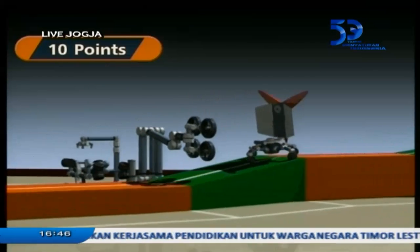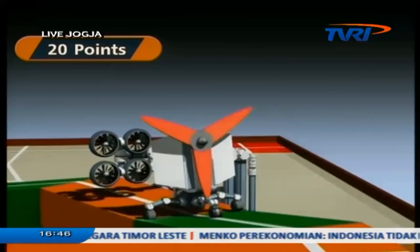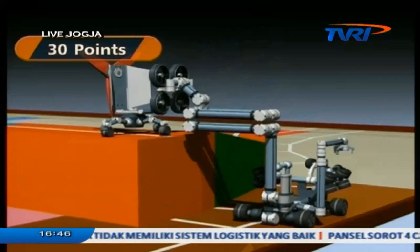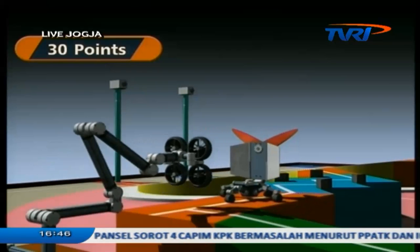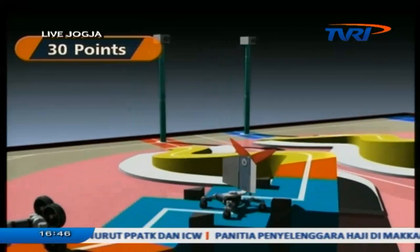Eco-Robot carrying Wind Turbine Propeller departs from Eco-Robot's start zone. It runs along three zones: floats on hill, river, and downhill, and aims for a wind turbine station by receiving driving energy from the Hybrid Robot.